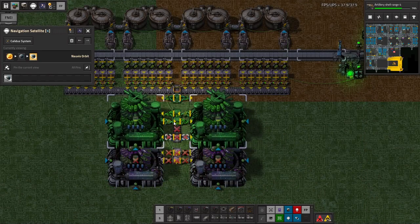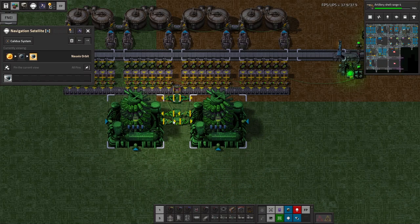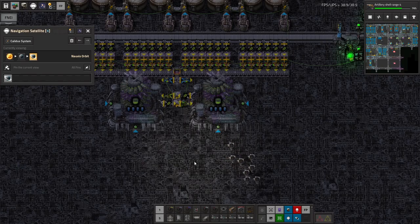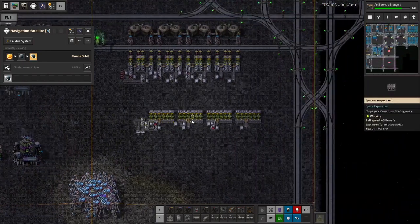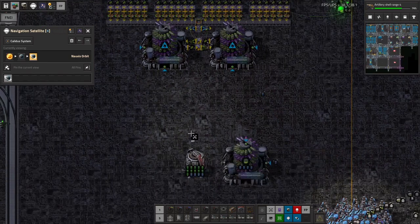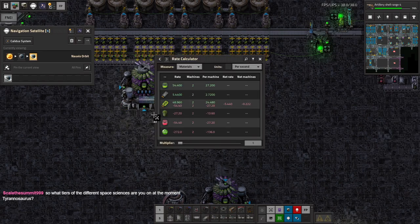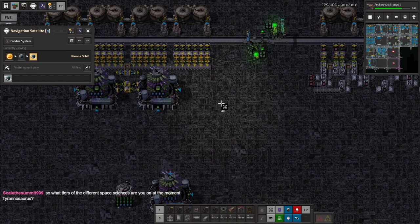So that goes there, that goes there, that goes there. Put this probably up as high as we can — maybe a little bit lower so pipes could connect. It's actually as high as it goes with the beacon there. We're missing some modules — there we go. 27.254 total here — a little bit more than half a belt for each of these things.